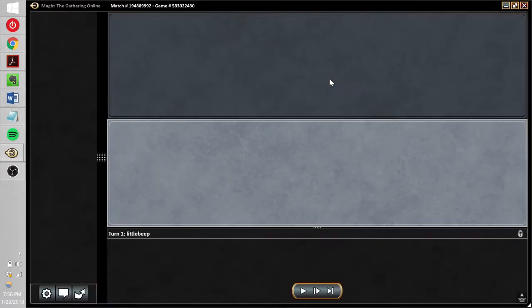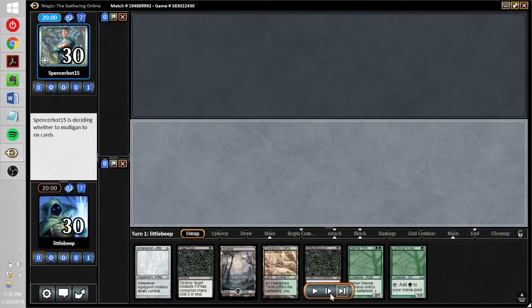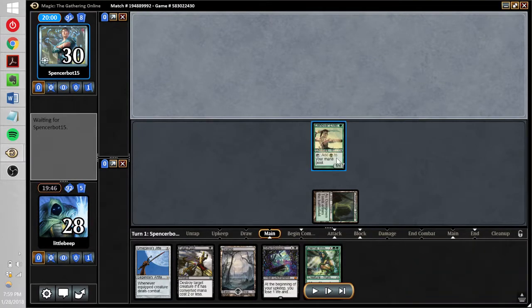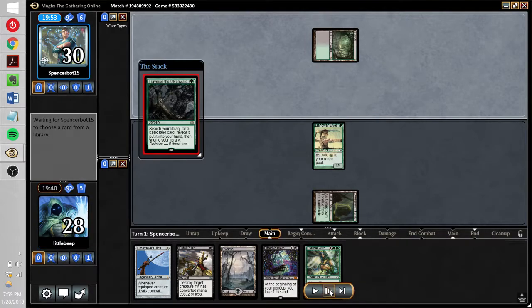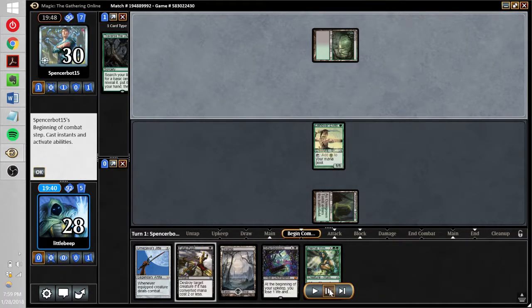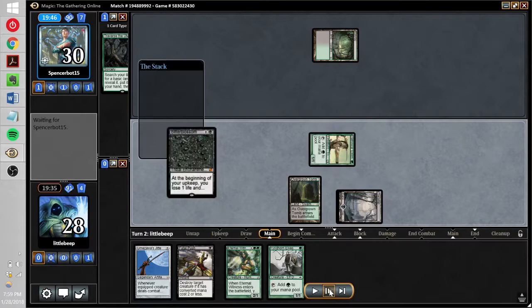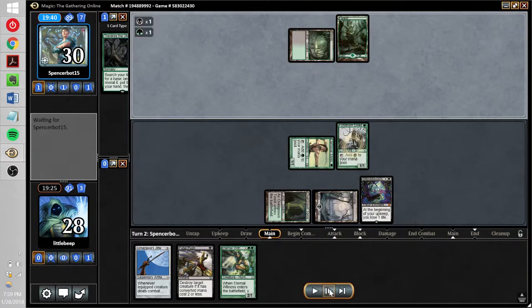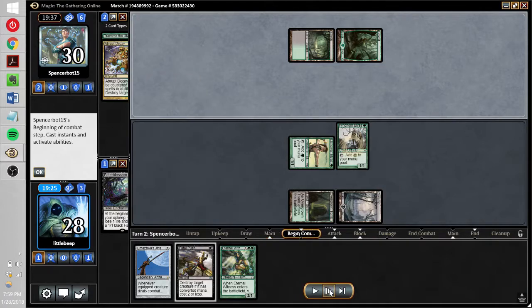Spencerbot is playing Leovold. We get a very solid starting hand: Mana Elf, Bitterblossom, removal for Leovold, Umezawa's Jitte — just very flexible and strong. Opponent goes ahead and traverses just to hit their land drops, so a little bit of a slow start for them and we're going to punish them. We get another Mana Elf off the top. Bitterblossom gets down, then dies — not great.